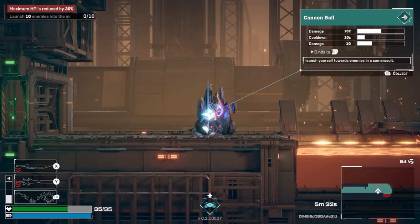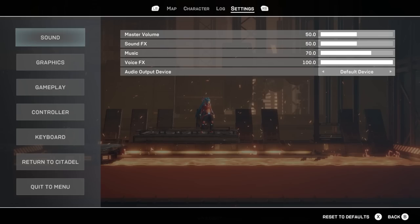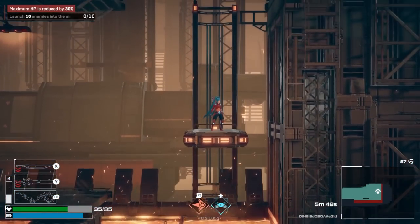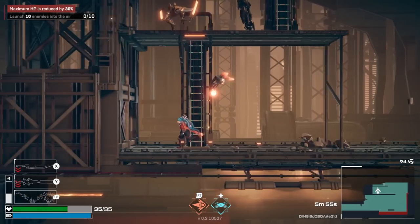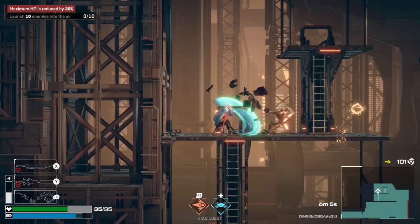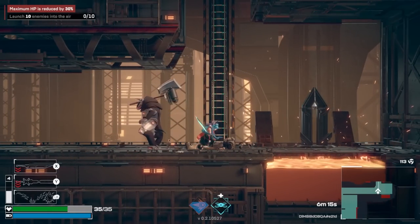Max HP reduced — launch 10 enemies into the air. We also have Cannonball, which is a really good move. I think my only immediate problem is I don't think I have launch as a move. Leap attack and air downslash — yeah, so I'll have to find a different weapon. I do really like these cursed curses though. One of my biggest gripes about Dead Cells specifically is that the cursed chests were really boring — or die in one hit. And it's just like, that's stinky.